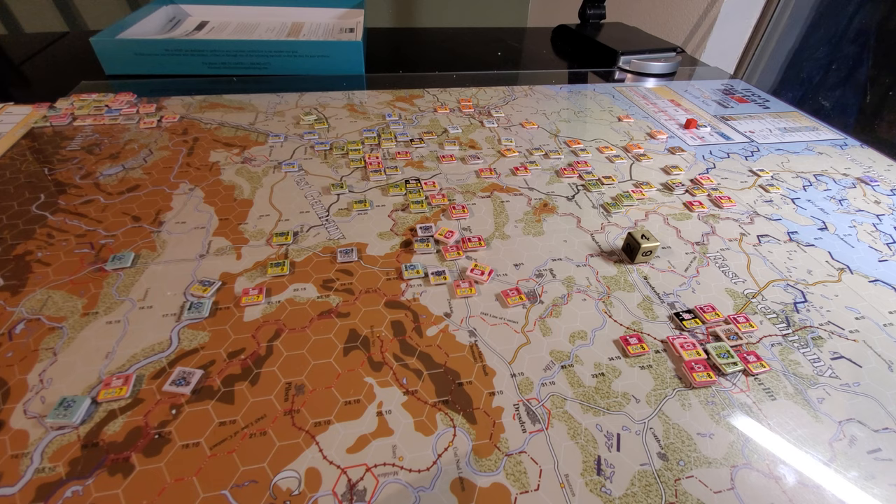Those reinforcements are not bad units, but they're not awesome units either. During that same period at the beginning of turn two you get 82nd Airborne and 101st Airborne. Then you get six brigades of UK and Netherlands units, and then an additional six further brigades of regular reinforcements plus air on turn three at the end of turn three.